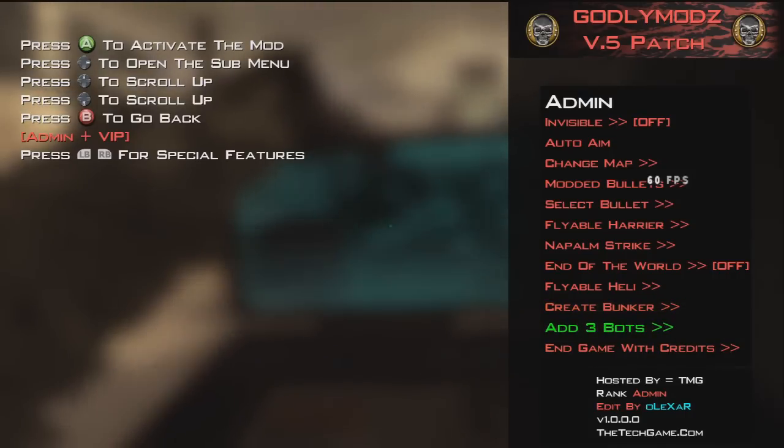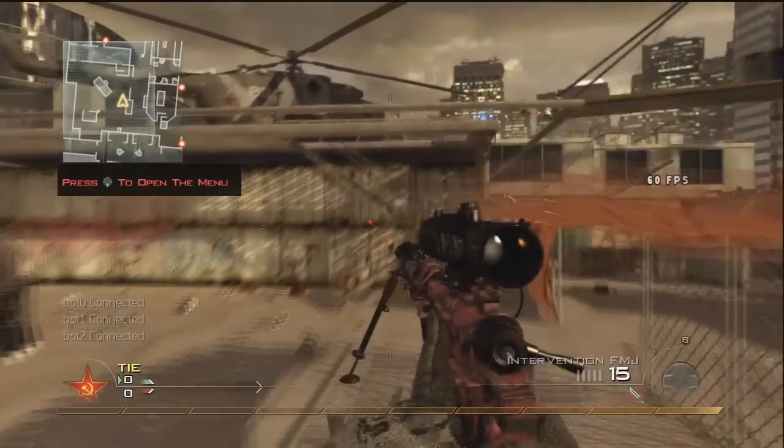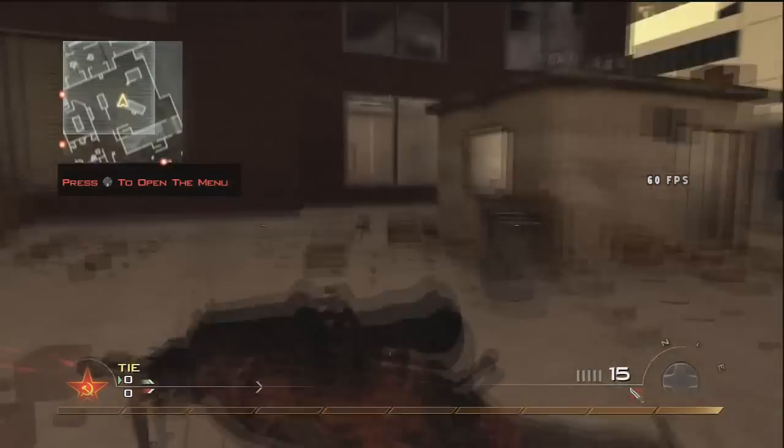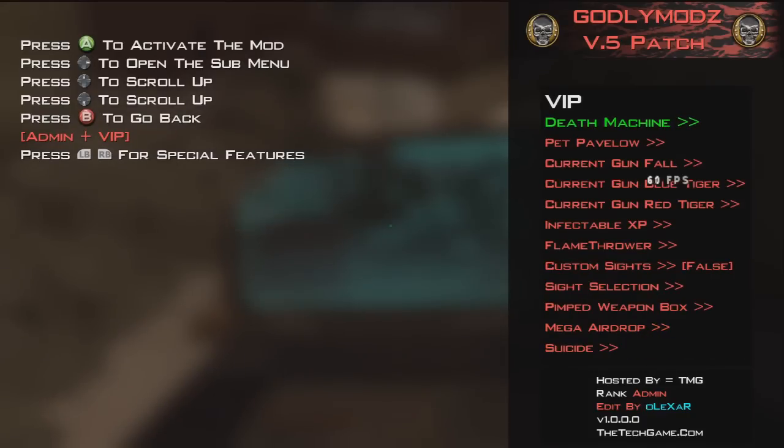Let's get some bots in here. I'm not going to verify them guys, I'm not going to bother with that — just add some in to make sure it works. Death machine, we'll have that. Pet P of law. Current gun. Infectible XP. Flamethrower. Custom sights — let's see what this is guys.